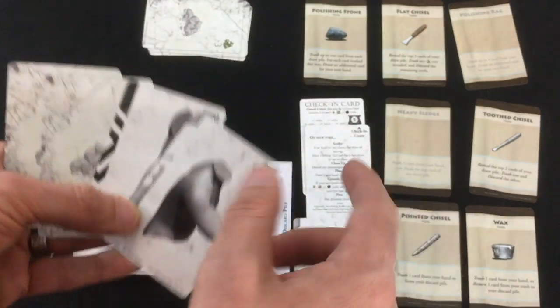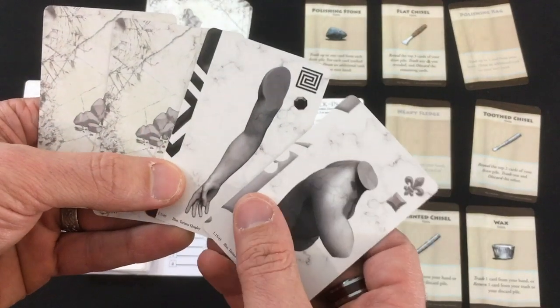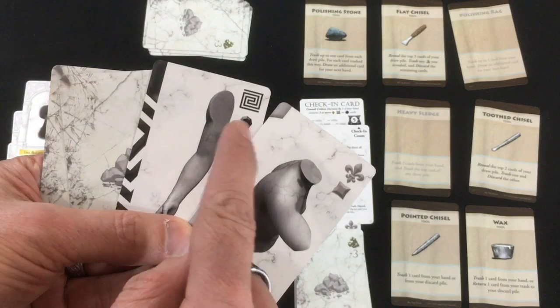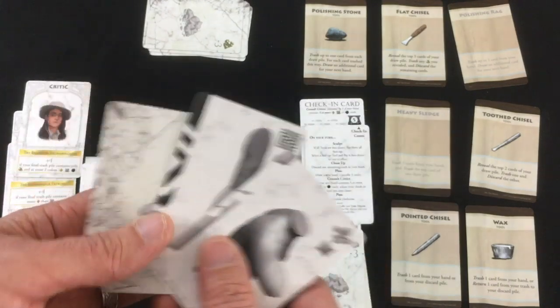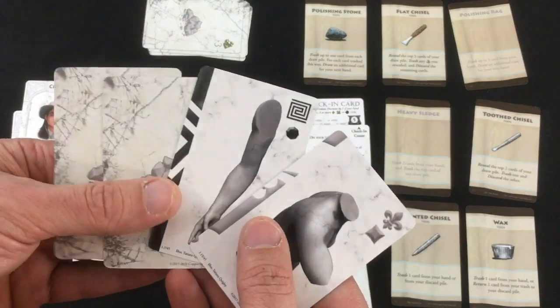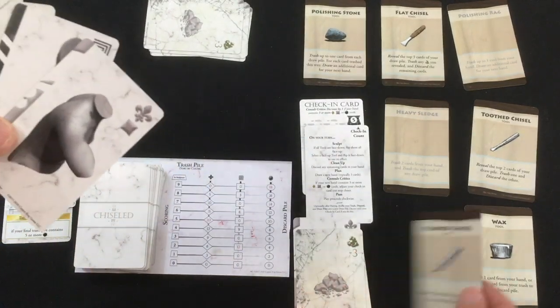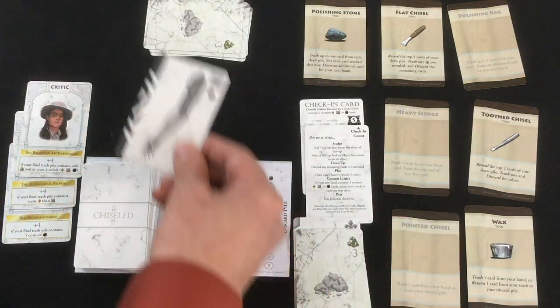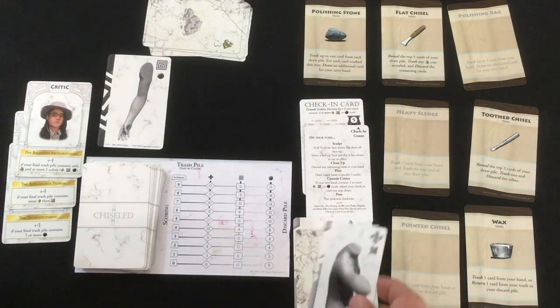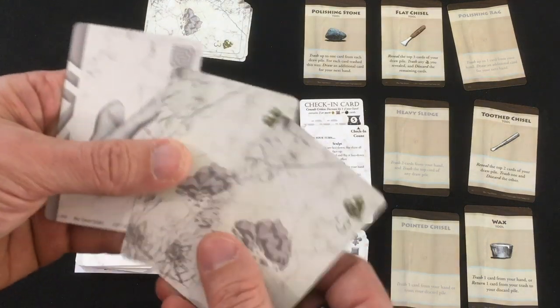Two rubble in the new hand — so I do not advance the check-in card because I didn't get three bodies, arms, or heads. Remember, I do want to get rid of arms and bodies, but black ones, not gray, because five or more black will get me the Techno Futurist critic bonus. So let's use the pointed chisel — just trash one card from my hand. I could trash a card from my discard pile but don't need to yet. All the rest, including the rubble, will go away.